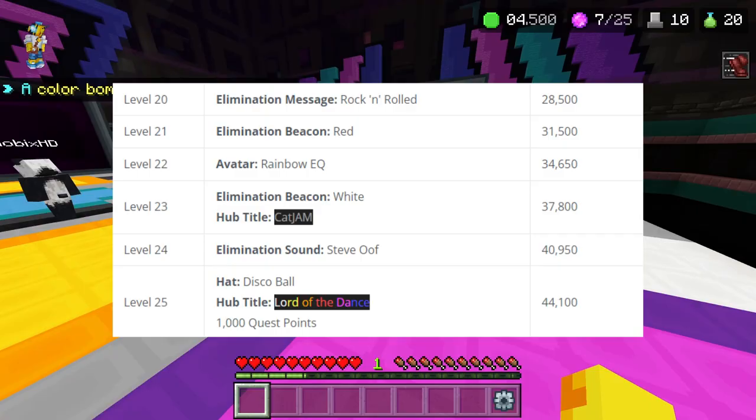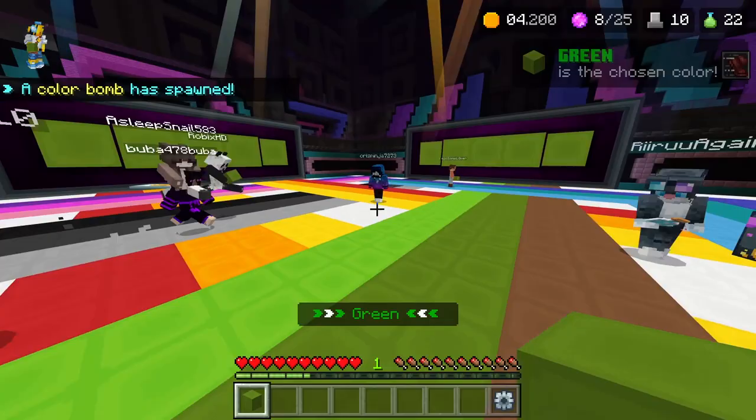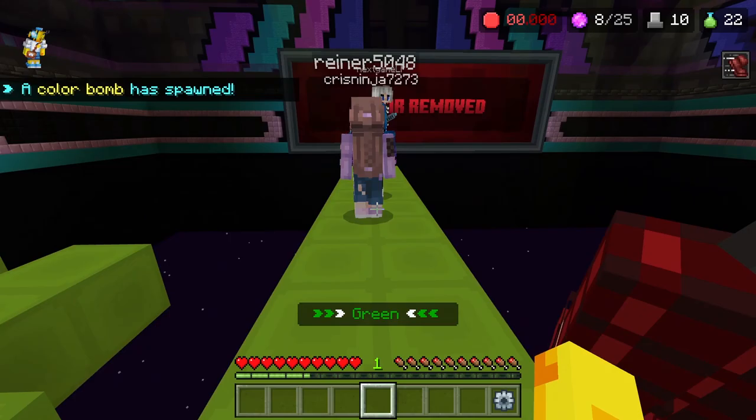With the 1,000 quest points from level twenty-five, you can get two costumes. Those are all the cosmetics, but one thing is missing — the costume. I got a message from official Hive staff saying there is no costume in the level rewards for Block Party. That's it for this short video going through everything — if you enjoyed, like and subscribe, see you later!